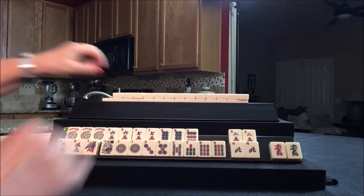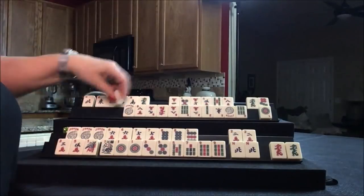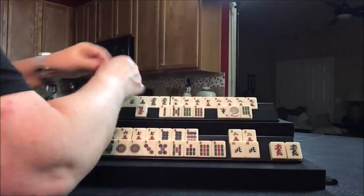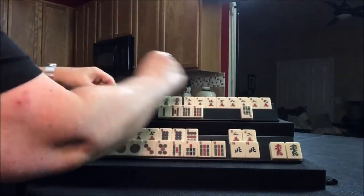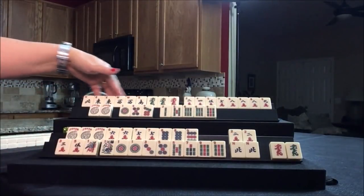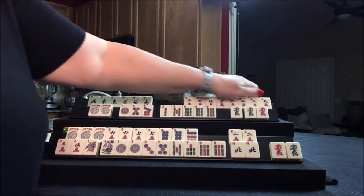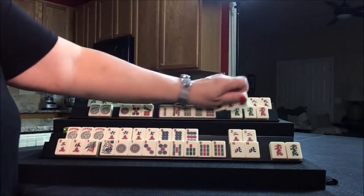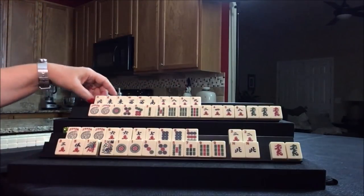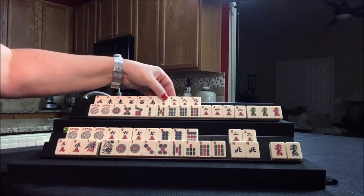Let's see what we can do for player two now. Look at all those cracks. We do have news. What about a news pair hand — seven, eight, nine, seven, eight, nine news pair hand? We need a north, a south, a seven, a nine.